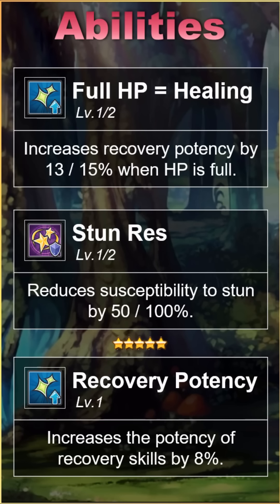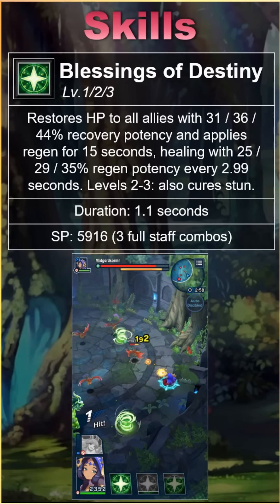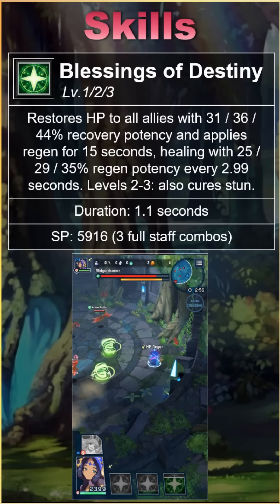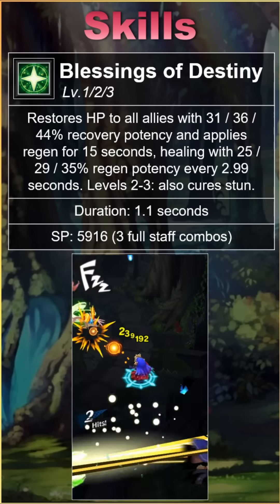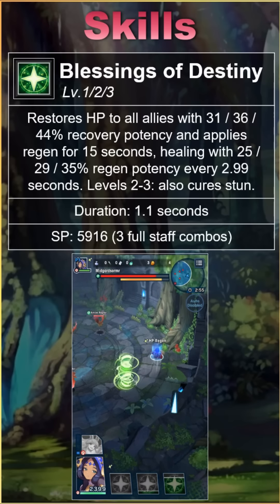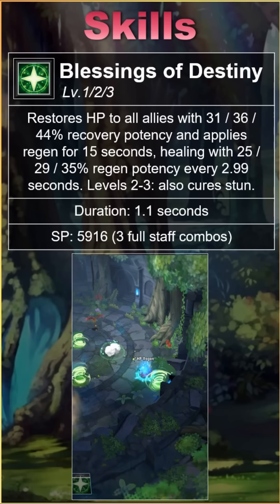So, all of Verica's abilities are, at a minimum, good. None of them are wasted slots or hard to make work. But where Verica stands out most as a healer are her skills. She has 2 healing skills, and both are among the best in the game. Verica's first skill, Blessings of Destiny, heals immediately, cures stun once upgraded, then grants a health regen buff over time. While it does take 3 full staff combos to charge, this move does so much.